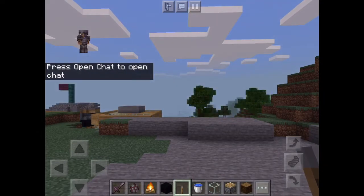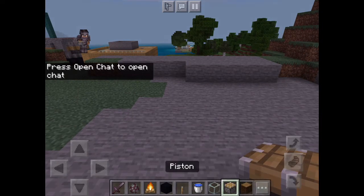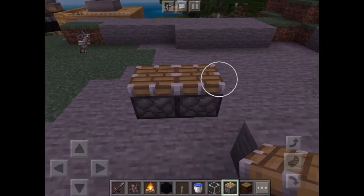First, you need a piston in your inventory and you need to place it straight — not like that, you have to place it straight. You might need to get an angle like this, there we go.